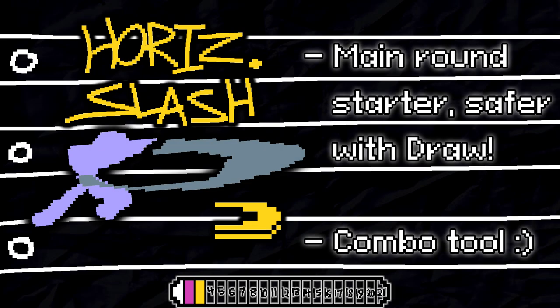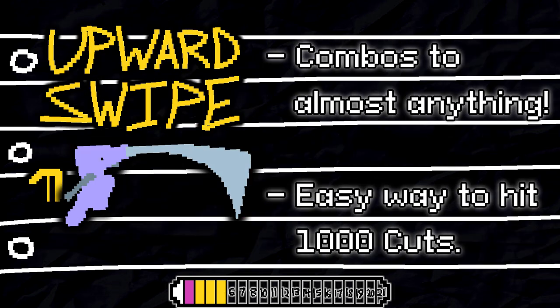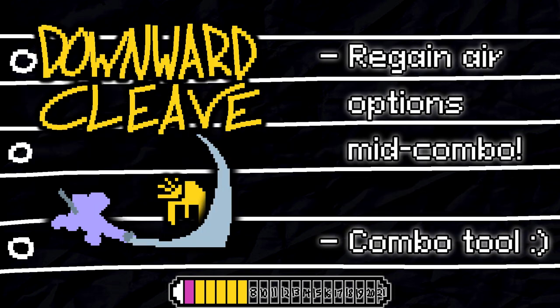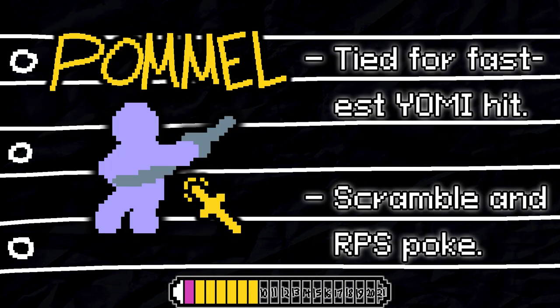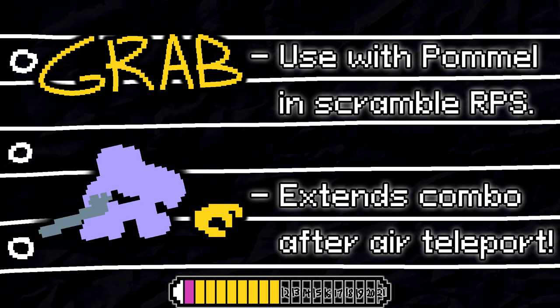Horizontal Slash is your main round starter — safe on withdraw, and a pretty good combo tool. Use Vertical Slash to extend on the ground or quickly strike and apply pressure in mid-air. Upward Swipe allows you to hit lots of other moves off of it, potentially allowing for a really cool combo. Stinger has mostly niche uses, but it can be used to break armor since it has so many active frames. Downward Cleave lets you regain your air options mid-combo by sending you back down to the ground. Pommel is one of the two fastest hits in the game and works as a great option in close-range rock-paper-scissors. Ankle Cutter is Horizontal Slash but as a low, and also has some vacuum properties, which are pretty useful sometimes. Grab is best used in conjunction with Pommel and scramble RPS, and extends combo after air teleport.